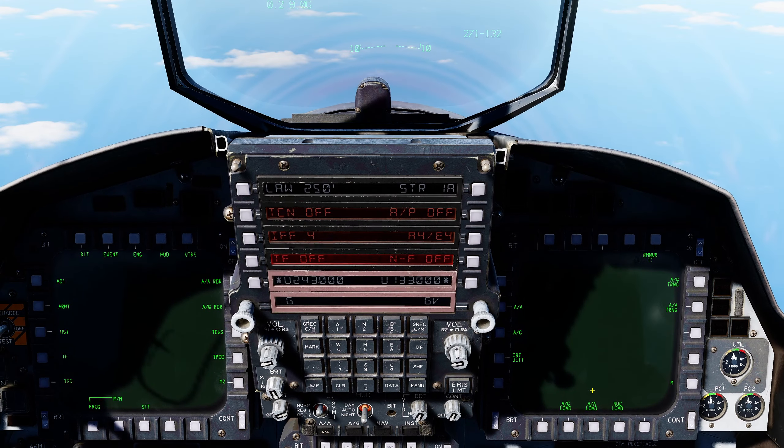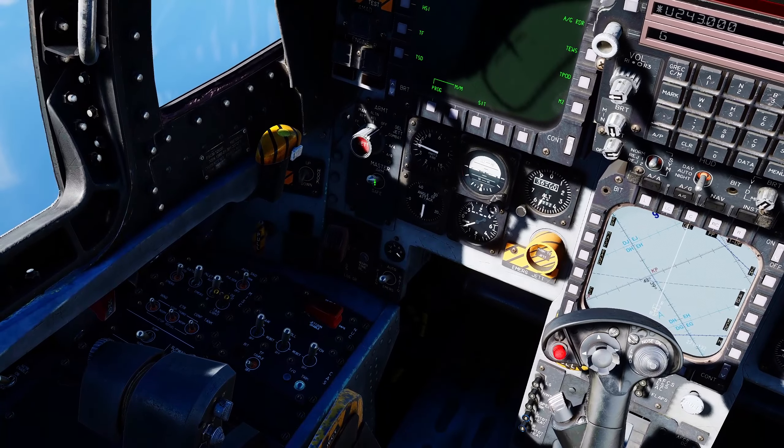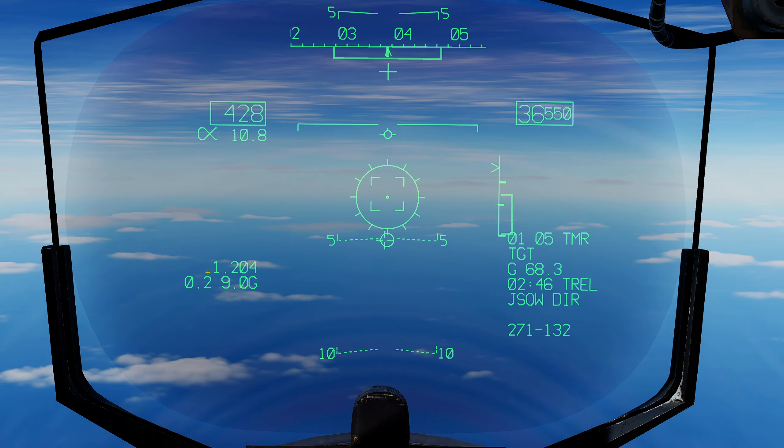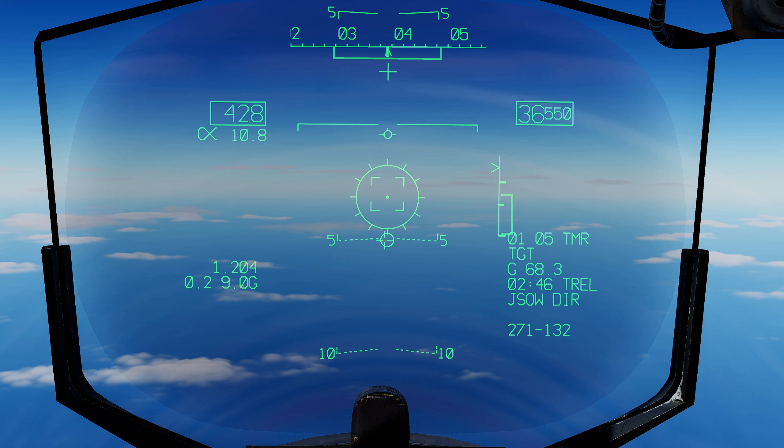All we need now is to deploy the weapon, which is super simple. First to the HUD — I forgot air-to-ground mode and master arm on. We are traveling at 36,000 feet at Mach 1.2, high and fast as we should be for a JSOW. Our heading is directly towards the target. The staple shows the azimuth range we can fly at to deploy the weapon. Our target data block says that at current parameters, time to maximum range of launch is one minute and five seconds. The target is 68.3 nautical miles from our current position. T-REL — time to release — shows two minutes 46, which is when auto mode would release, but we're using direct deploy mode.